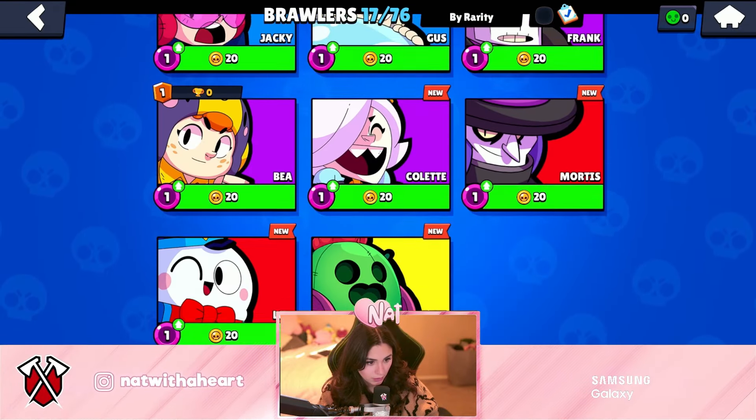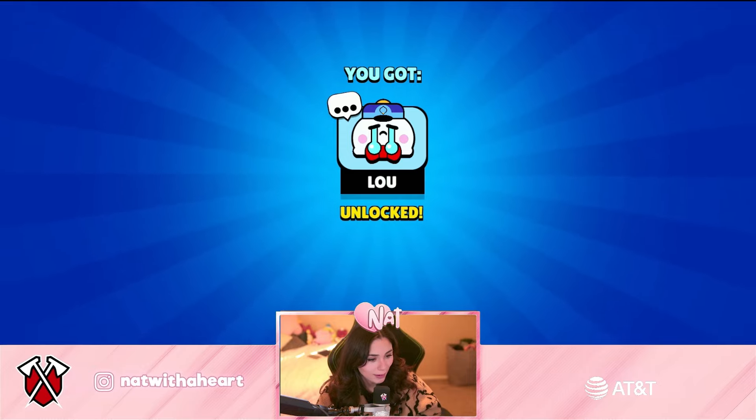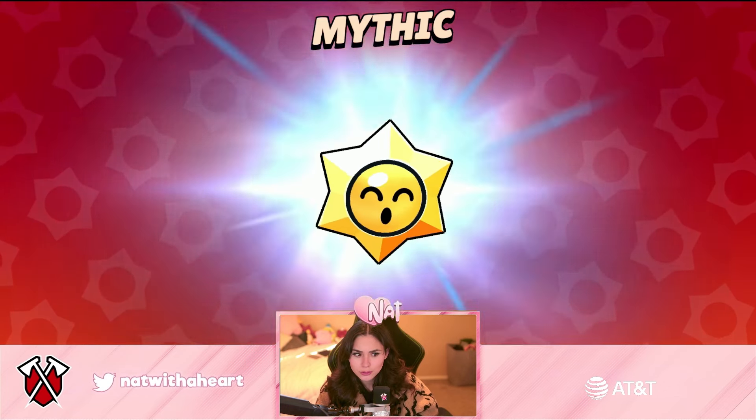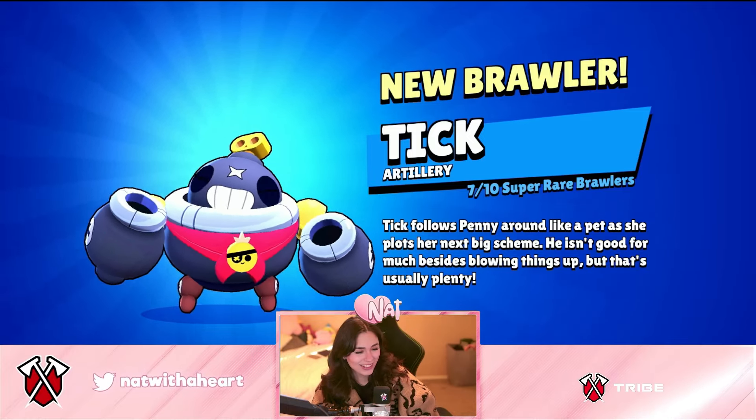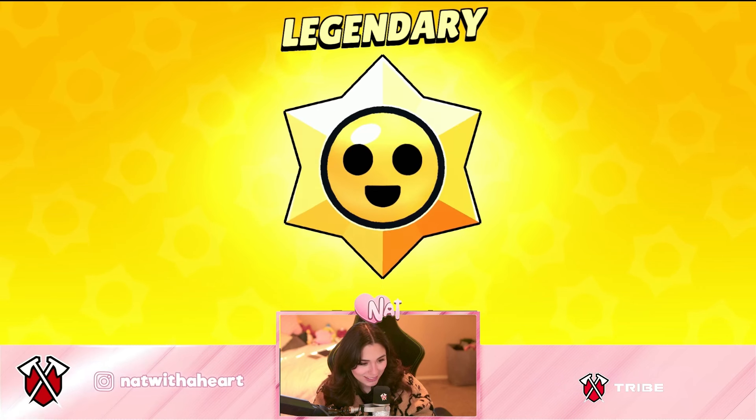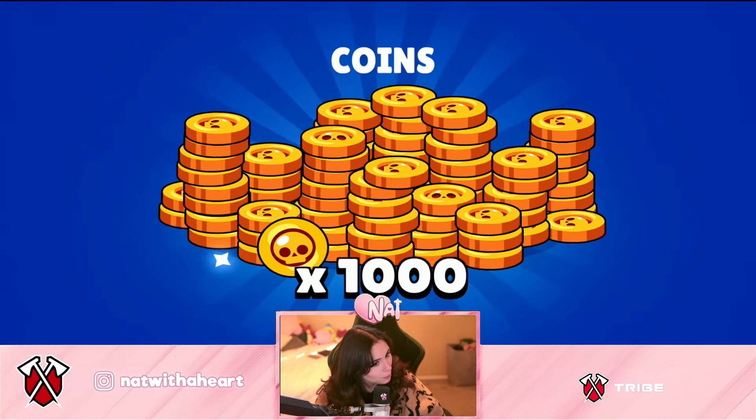Another account — 17 out of 76. We have a Spike. I feel like these accounts have such weird brawlers, just a little lone Spike. Epic star drop, give us something good. I really want hypercharge, so I'm crossing my fingers. Power points — this is starting to look kind of bad. That's a really cute pin — I love the crying Lou, I love it. Hypercharge — Tick! Dude, we got Tick! I didn't even know I didn't have Tick — he's literally so easy to get, that's so funny. This is gonna be amazing. Legendary drop — a thousand coins. But I cannot believe we just got Tick.